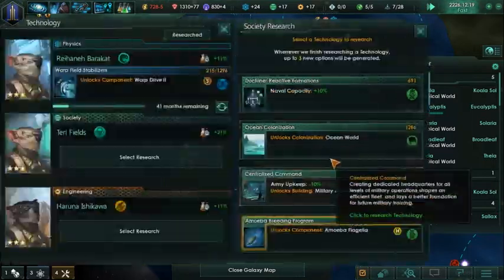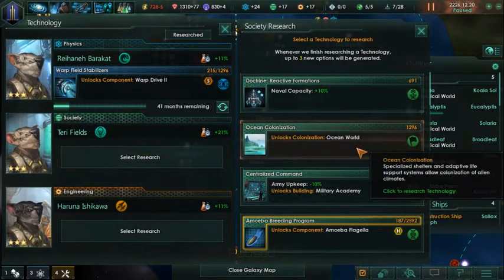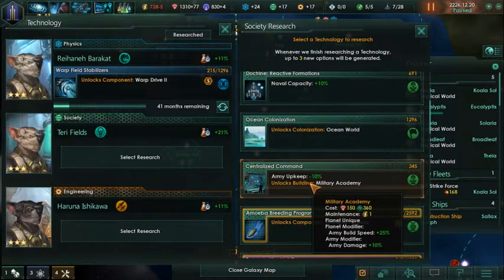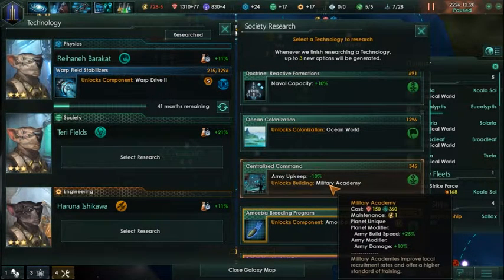We have two researches complete at the same time. Frontier world, ocean world - being able to colonize that's really good. A navy academy is good, military academy is pretty bad. I haven't actually seen army combat yet - I've seen naval combat plenty, but army combat? No.